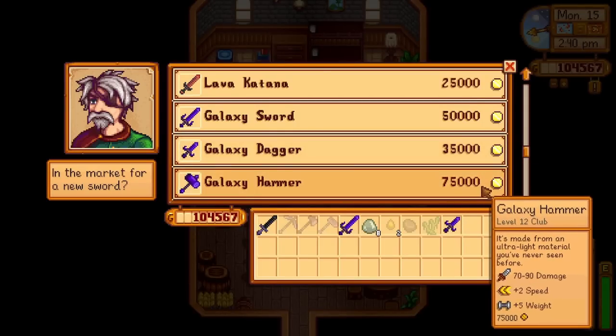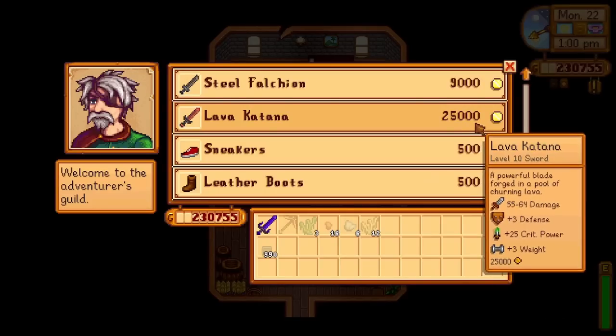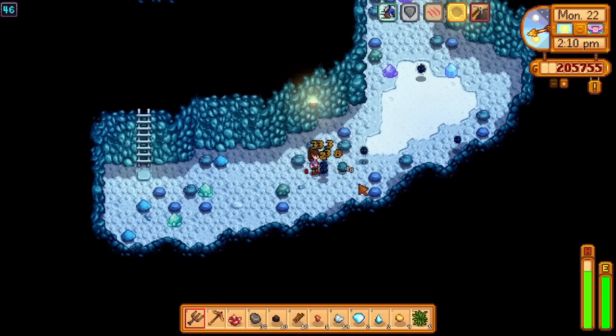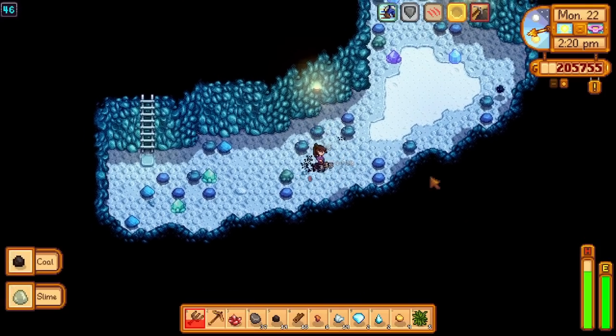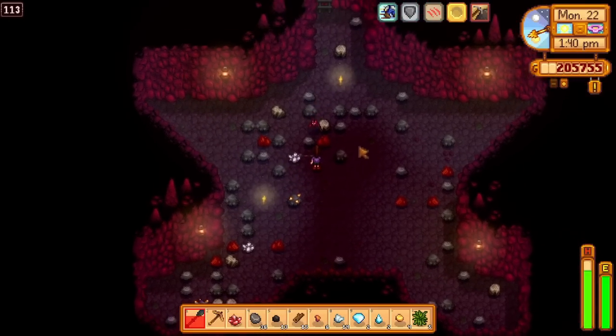Both of these will need to be purchased over at Marlin at the Adventurer's Guild. The Galaxy Hammer costs 75,000 gold whereas the Galaxy Dagger will cost 35,000 gold. If you don't have a Prismatic Shard ready for these Galaxy weapons, the next best sword is the Lava Katana, which can also be purchased over at Marlin at the Adventurer's Guild for 25,000 gold. As for the next best dagger, it is the Broken Trident that you can find within Fish and Treasure chests. For Hammers, there's the Kajal which you can find within the mines at Floor 101 or above.